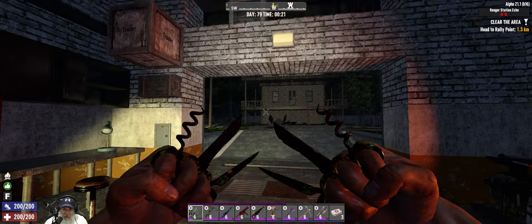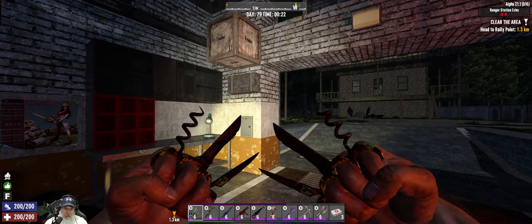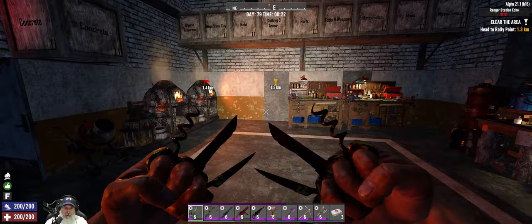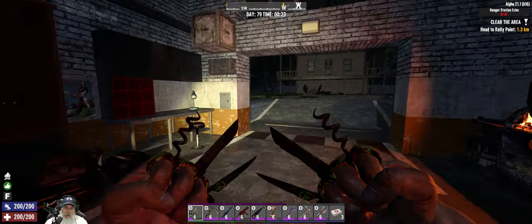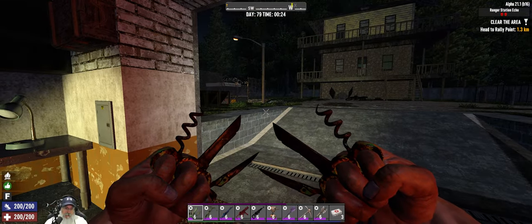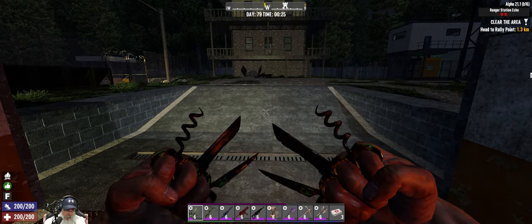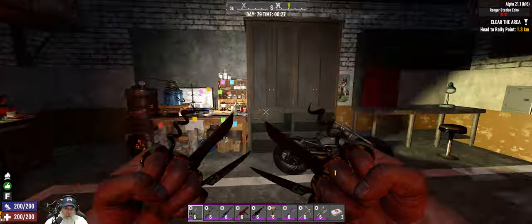Welcome back everybody to 7 Days to Die Alpha 21. I'm Old Guy Gaming and this is the Apocalypse Ranger series. We're going to start off this episode by getting ready to sell a whole bunch of stuff to the traders and make ourselves some coin, then go off and do a new tier one quest for Trader Hugh, building up through the ranks to try new POIs we have not yet done.